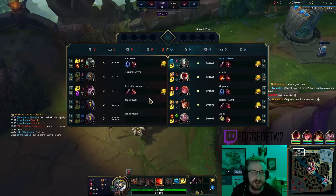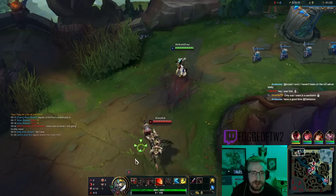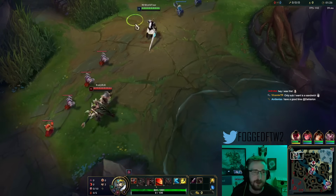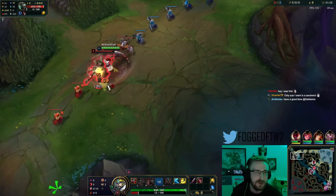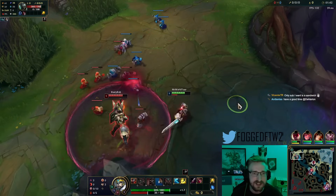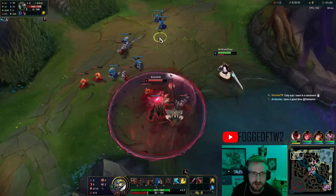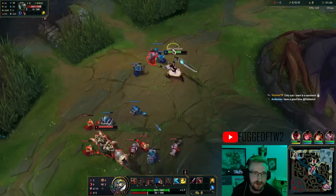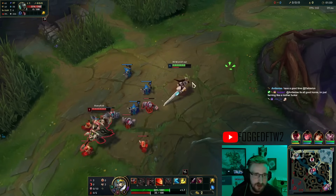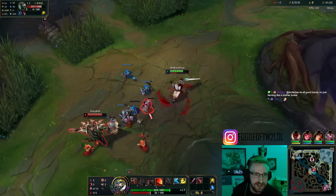I'm gonna go in the bush and look to trade. I'm gonna space his Q - walk inside his Q range and then instantly walk back out. As soon as he gives me room to spin on him I was looking to sidestep his Q, but he didn't give me an opportunity. He had bone plating so he was able to ignore a lot of the damage.